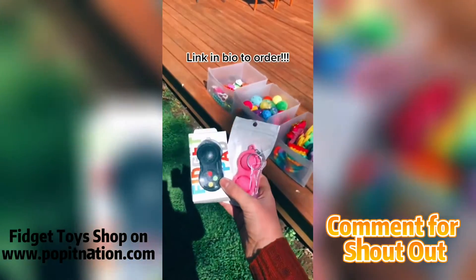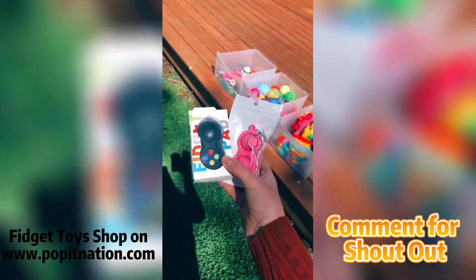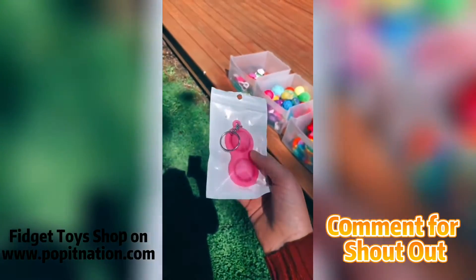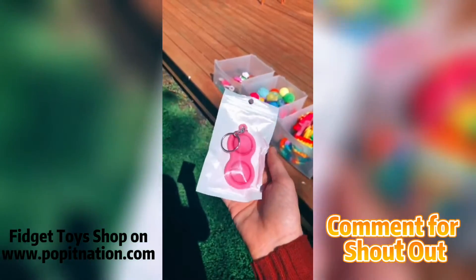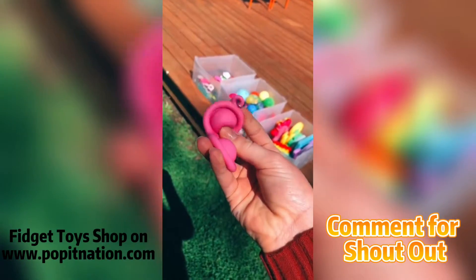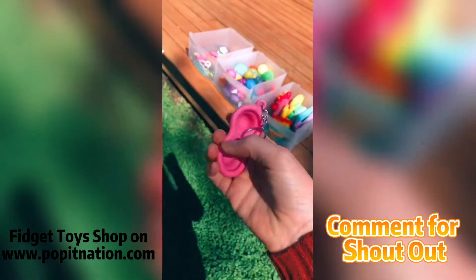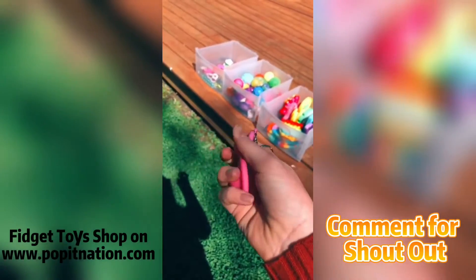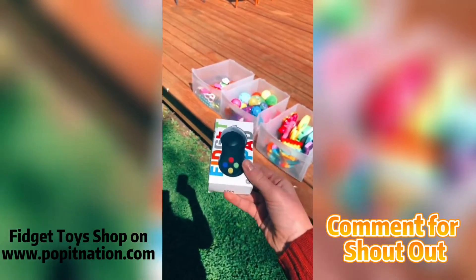A huge thank you to Fidget World Store for sending these products — watch to the end for 20% off. First is a bendy pink simple dimple. I have a green three simple dimple from Shop Hop Fidgets, but I'm curious about the two simple dimple. Let's open it — oh my gosh, look at that color and how bendy it is! Here's the quiet side and the loud side — I absolutely love the clicks. It's perfect for on the go because it comes with a little keychain.